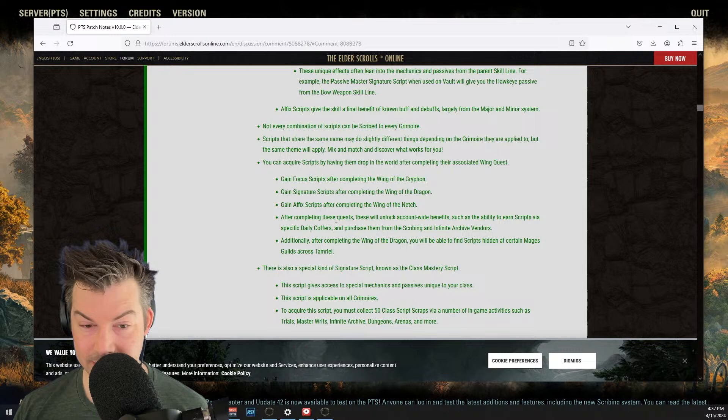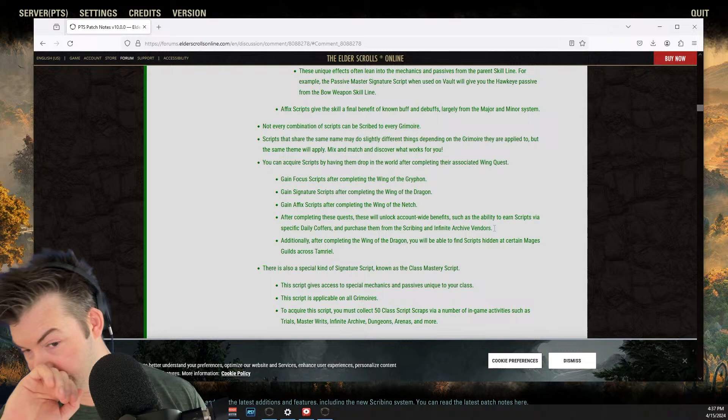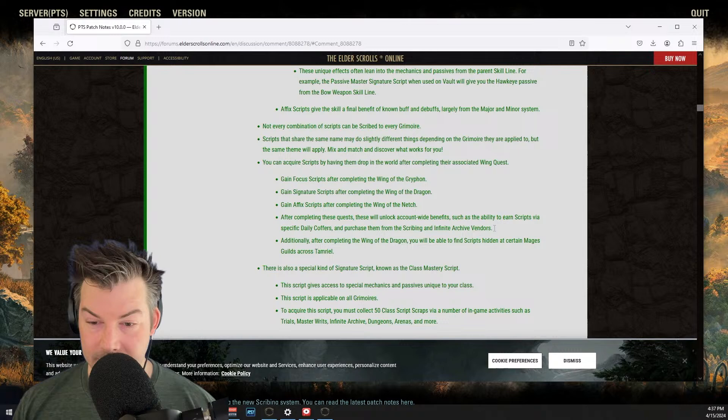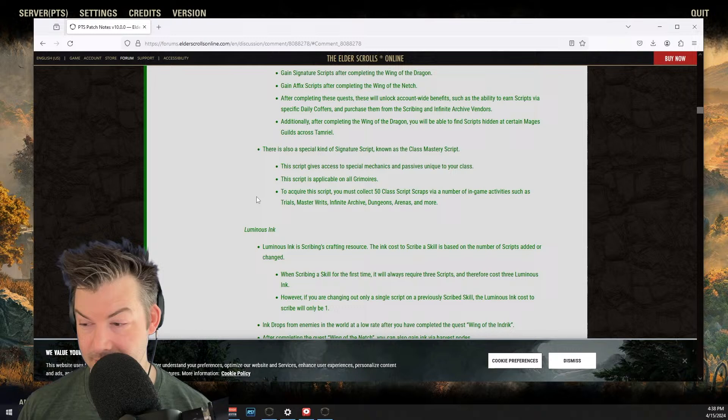After completing those quests, these unlock account-wide benefits, such as the ability to earn scripts via specific daily coffers and purchase them from the scribing and Infinite Archive vendors. Additionally, after completing the Wings of the Dragon, you'll be able to find scripts hidden in certain Mages' Guilds across Tamriel. I wonder if that's going to be like finding lore books in the Mages' Guild.